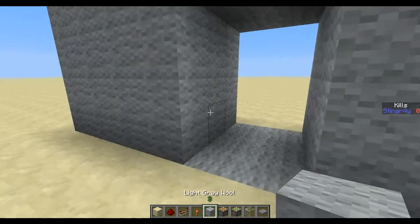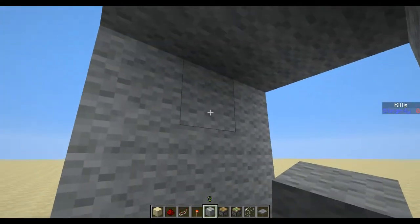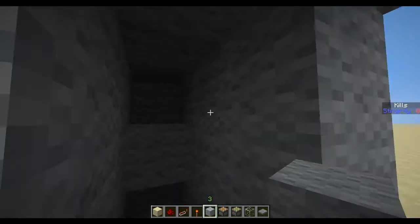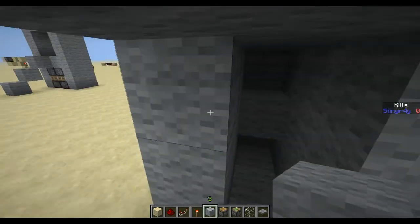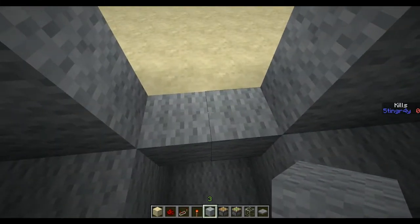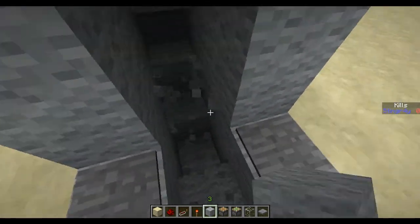So let's check out how to build it. Here we are, we have our door here. What we want to do is go 3 blocks in here — that's 3 — and place the middle block here, so you have this 3-2-3 pattern. Do that on the other side as well. Then you want to go 2 blocks down here and dig underneath these blocks. These are the blocks where the pressure plates will be — we can add them already. And then dig out these 3 blocks on the sides.